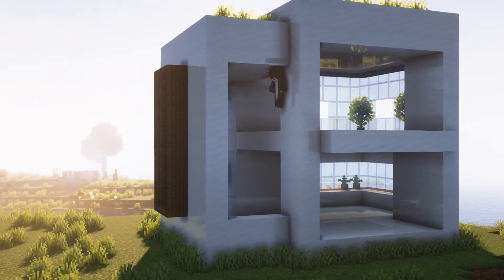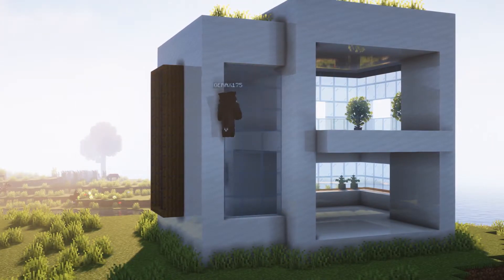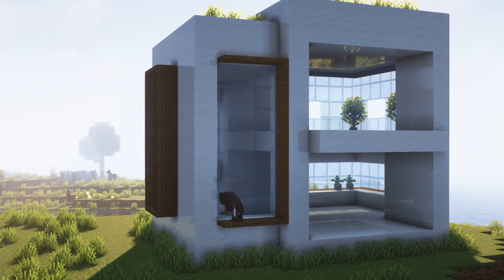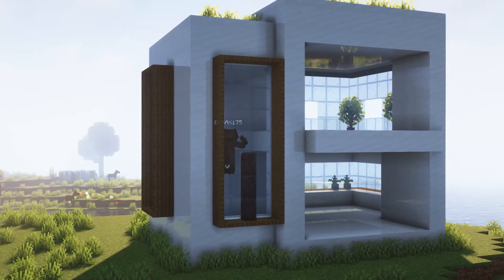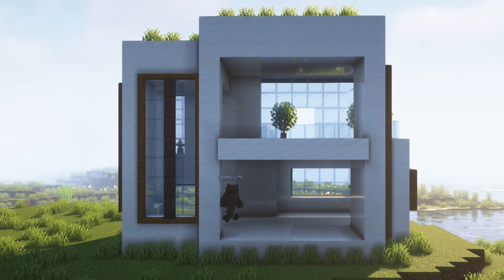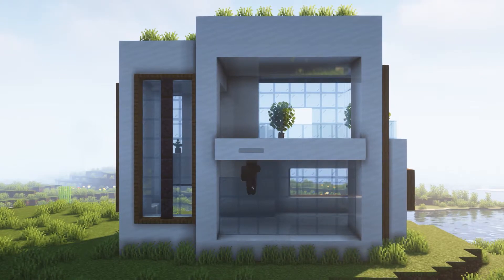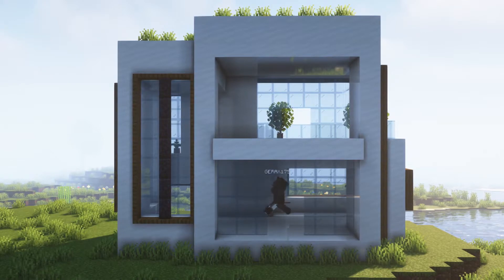Here at the back and this side we're gonna repeat the same. Then at the bottom we're gonna fill this space using some glass pane. We're gonna break a hole in the middle for our door, then add some plants in the corners.